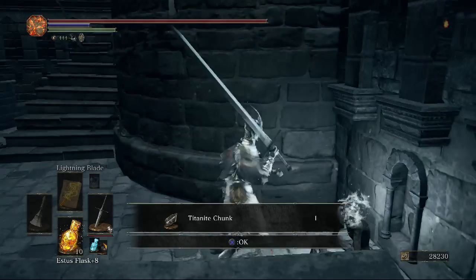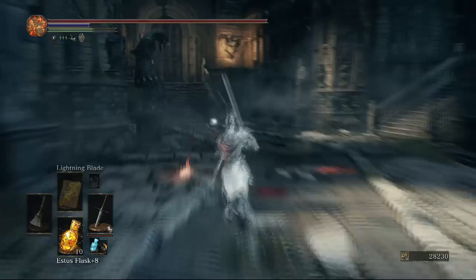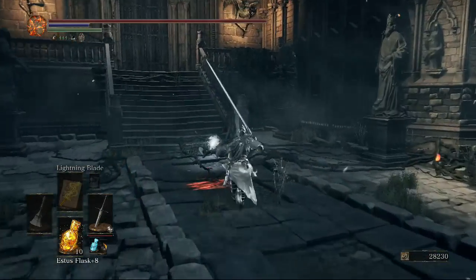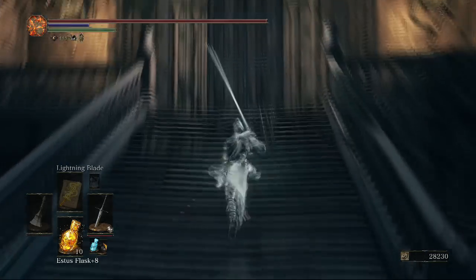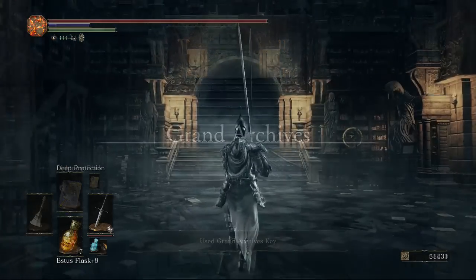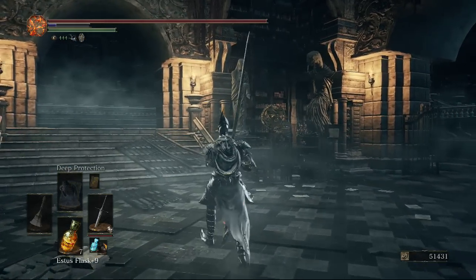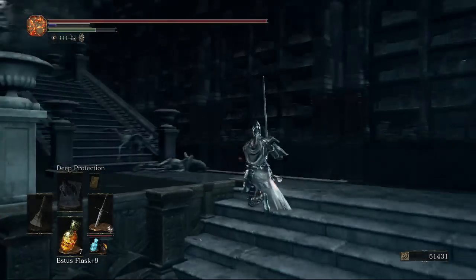Before going up the main stairs to the Grand Archives bonfire, we went down to the right and got some chunks. Getting to the archives bonfire, we have the Grand Archive key and twin blades. We use that key on the big door in front of us and we are now in the Grand Archives.